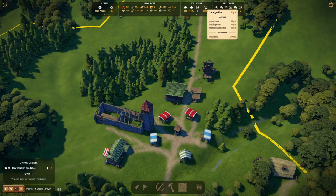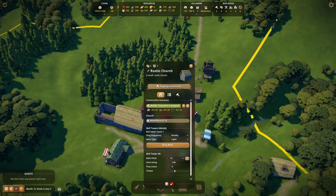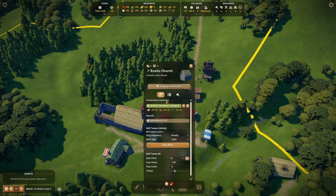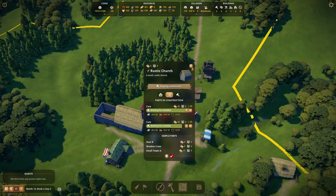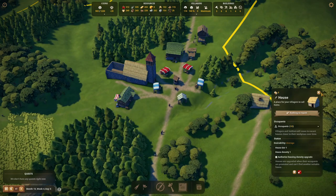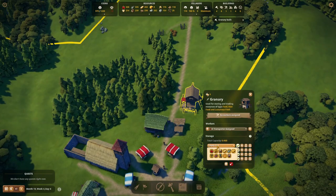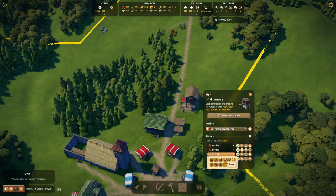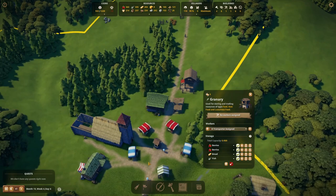Perhaps a few new villagers are coming in — not yet, but later on. At least they're doing a fine job constructing the church. Two core pieces need to be completed and then villagers can actually go to church there, which would be great for the people living here because they won't have to walk that far for their basic needs. The granary is built — let's set it up for berries, and perhaps get in some bread and fish to make sure the stalls don't have to walk far.